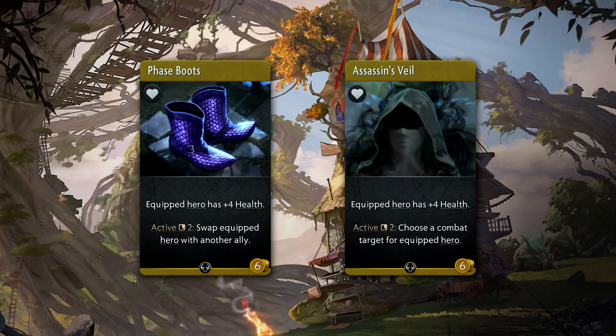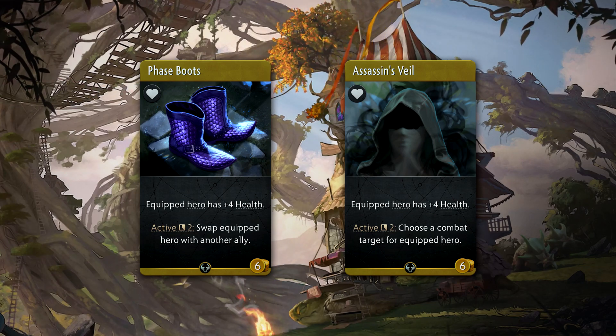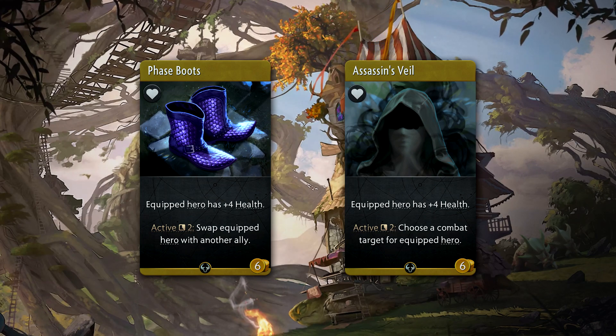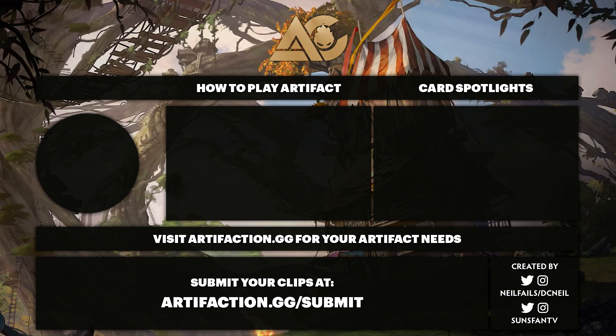For items, Phase Boots are pretty desirable as swapping with units in your lane can net you an easy kill. As with many hard-hitting black heroes, Assassin's Veil is super good, as you'll be able to redirect your attack every two rounds.